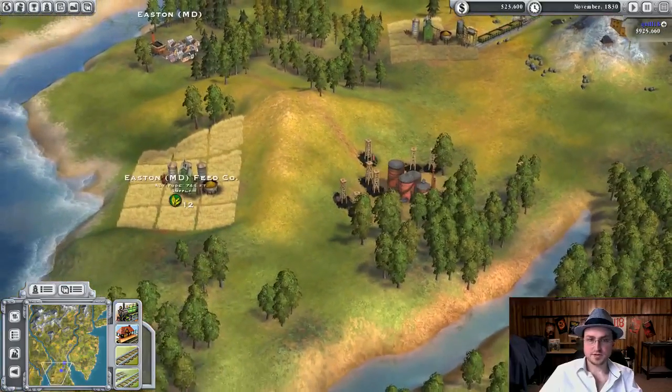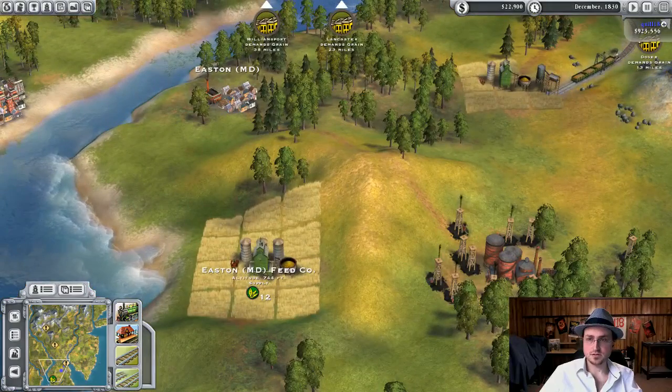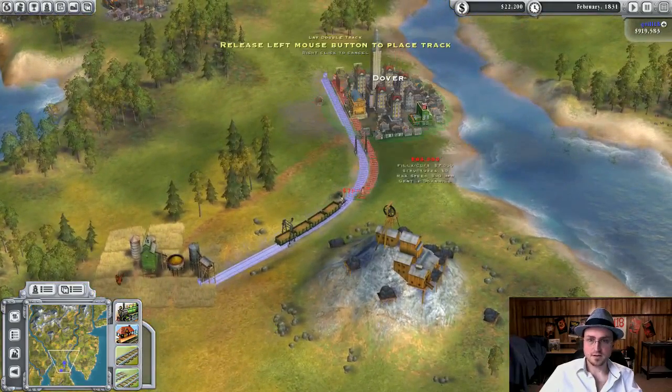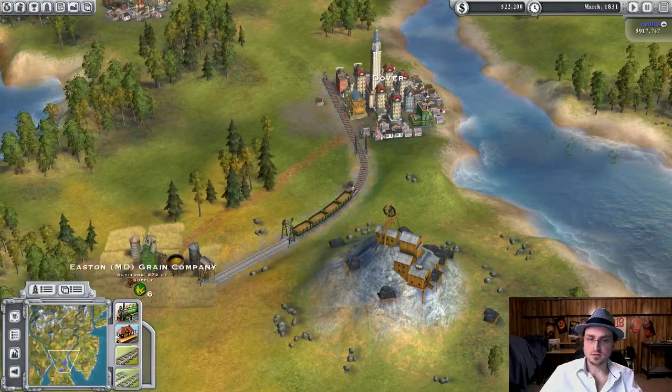Part of the fun is trying to figure out the routing. There's more grain here as well. So I'm going to build a double track over here next door. I don't have enough money for this right now.